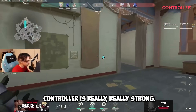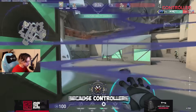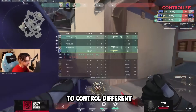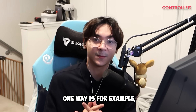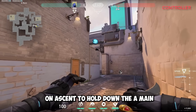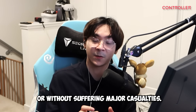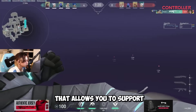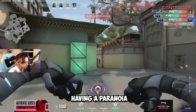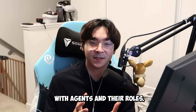The fourth role is controller. Controller is really strong and can make the difference in the game, especially with smokes — just like the name suggests, you control different areas of the map with your smokes. A cool thing you can do is one-ways, for example on Ascent to hold down choke points making it harder for enemies to take space. Controller is also very supportive, such as Omen having a paranoia that you can throw as a flash to blind enemies.